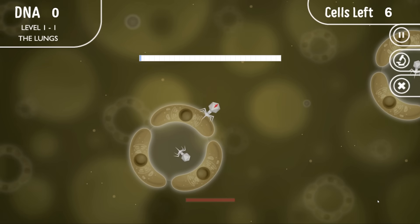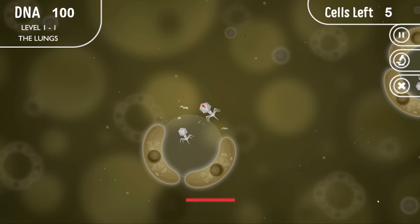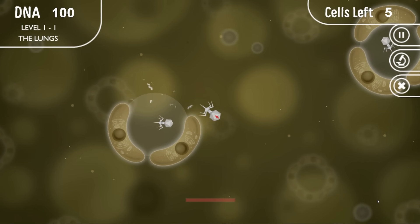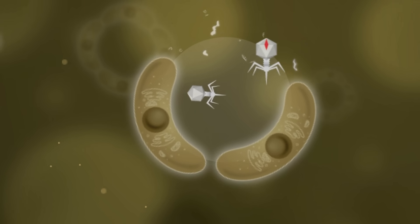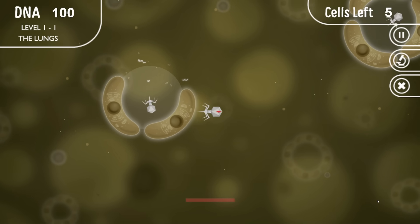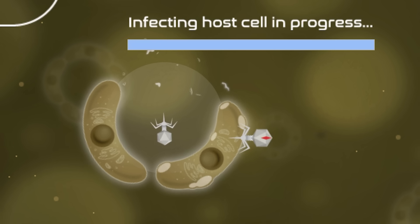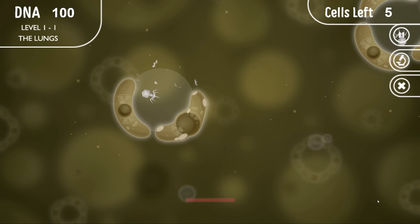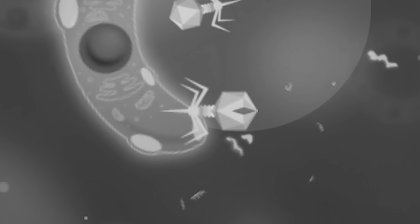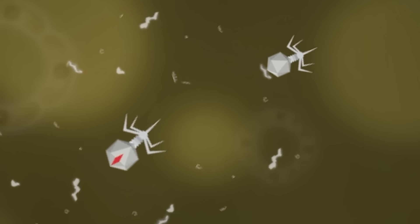We slowly hop over to these cells, we then have to inject our stuff into them and then after a bit of back and forth we burst out. We gain some DNA and you can see there's another little dude in there. He is going to help us. He is our little apprentice but we need to free him completely. I think he's grown up an architect, he doesn't quite have that common sense knowledge yet.